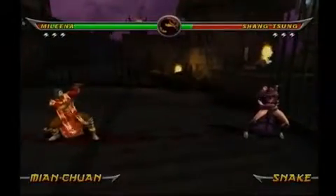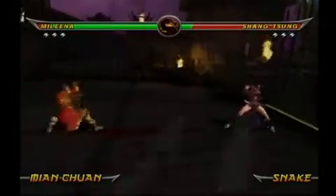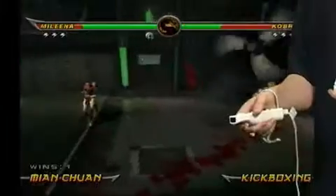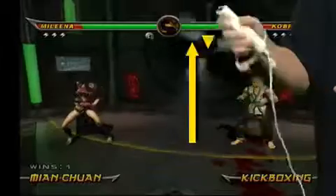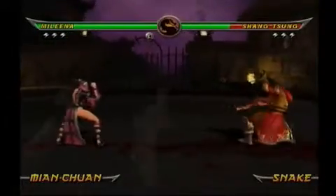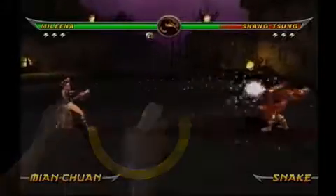Moving on to Mileena, you can perform her Rolling Thunder move with an upper half-circle motion towards her opponent. Her Kick from Above move just needs an up-down motion. Finally, her Soaring Sigh is done with a simple lower half-circle towards her opponent.